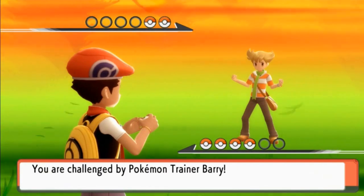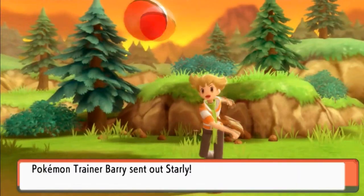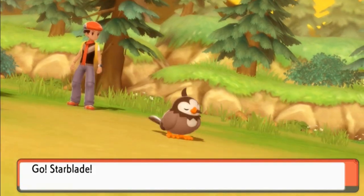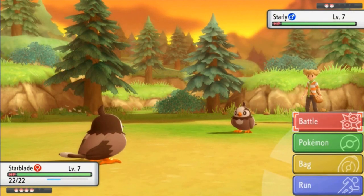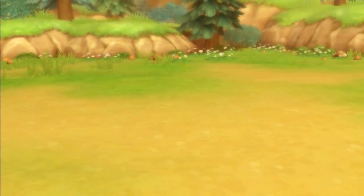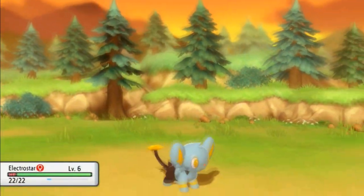Another Pokémon battle against Barry himself! He's going to be coming out with his Starly. I probably should have came out with my Electric-type Pokémon — both at level 7. We're going to go with Electro Star. Go ahead, I dare you — attack me. You ain't got the quickness of a Mongoose, the elusiveness of... whatever.